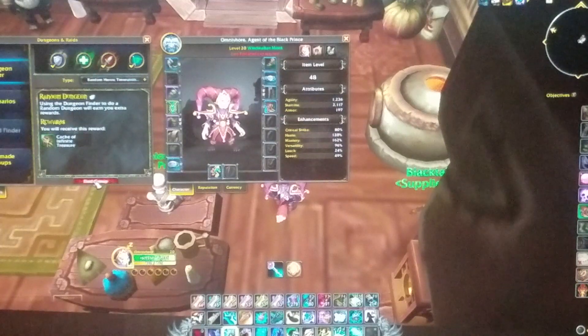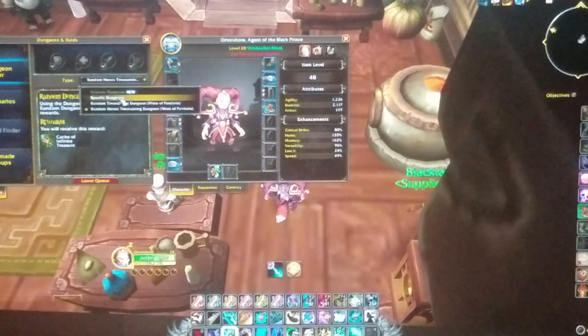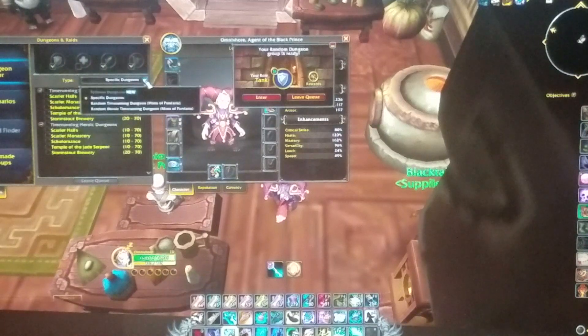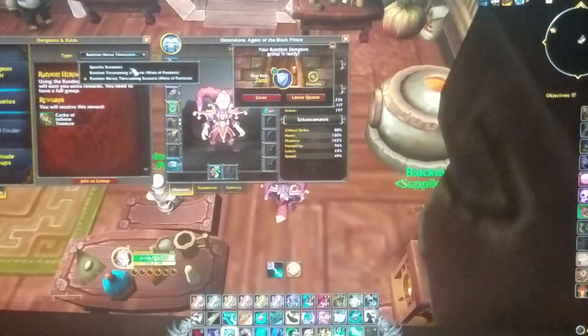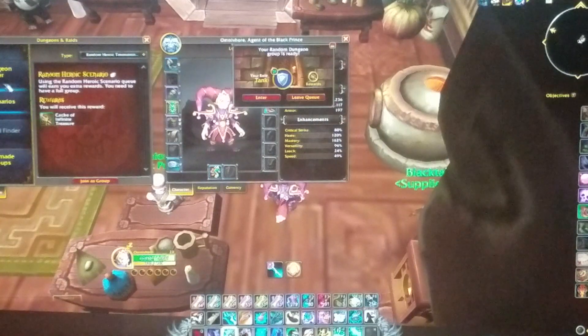Let's go ahead and find a heroic dungeon. There are five different dungeons you can do at level 20: Scarlet Hall, Scarlet Monastery, Scholomance, Temple of Jade Serpent, and Stormstout Brewery. There is also one heroic scenario you can do — Brewery Storm — but that takes quite a bit of time, so I never run that one.